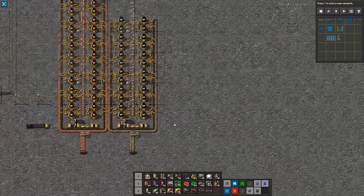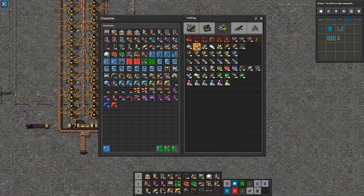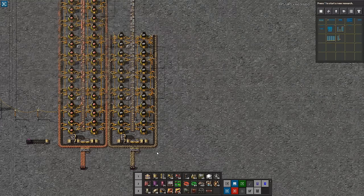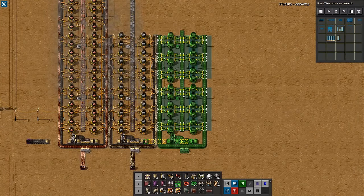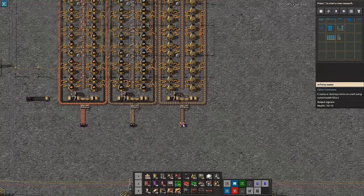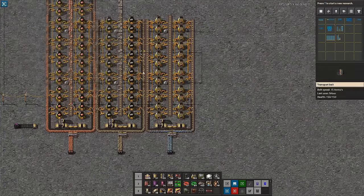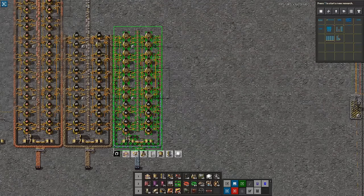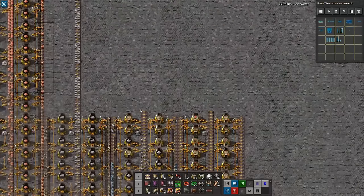Let's look at steel. Steel is slightly different — it takes 5 iron per 16 seconds, which means it has the same consumption rate as iron but it needs the iron first. There are several different ways of doing it. I'm doing it in a way that was shared on the workshop session — something new that all of us were kind of surprised by. This column is 24 furnaces, meaning it'll consume half a belt of iron — so should we make two of those? Yes, let's do that.